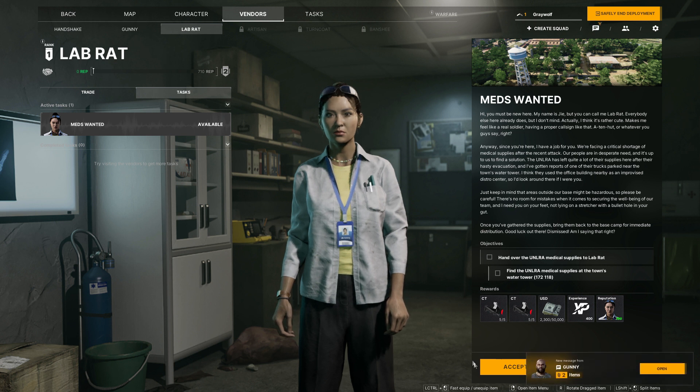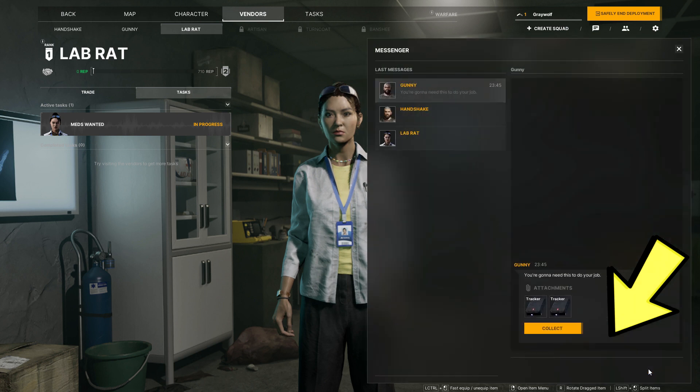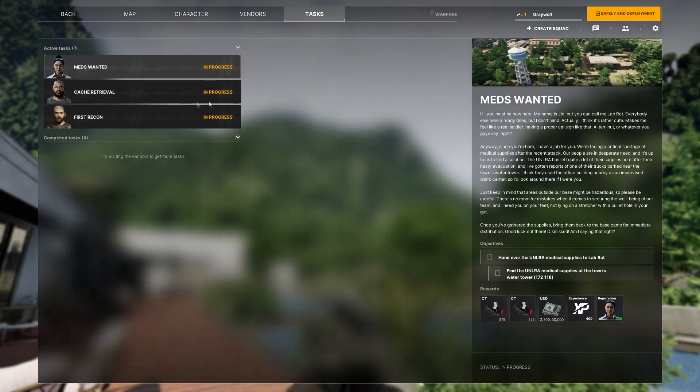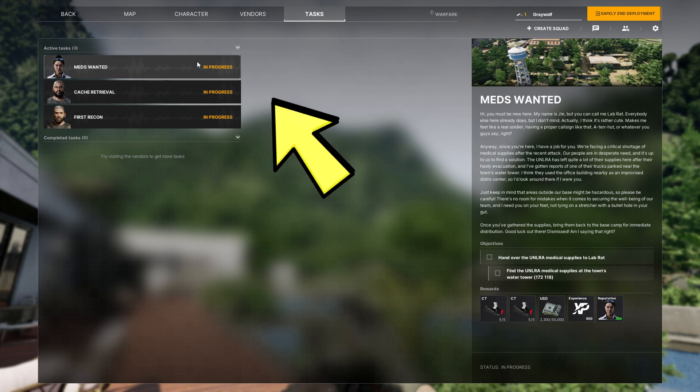For certain tasks, the vendor will actually give you some prep items. For example here, Gunny is giving you two items, so you can actually click on the message to retrieve the item. We have two trackers here — I'm not going to retrieve it right now — but if you accidentally close this message box, I'm going to show you how to retrieve it later on. And right now, if you click on Tasks, you'll see your available tasks. We have three active tasks ready to go.